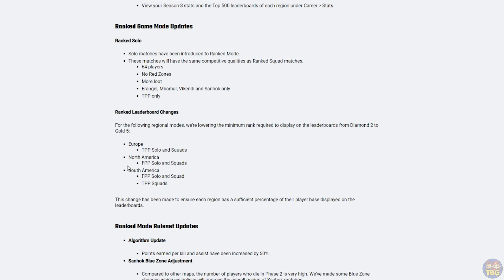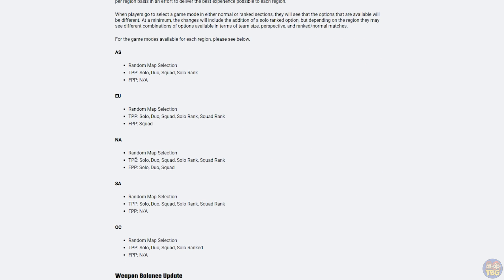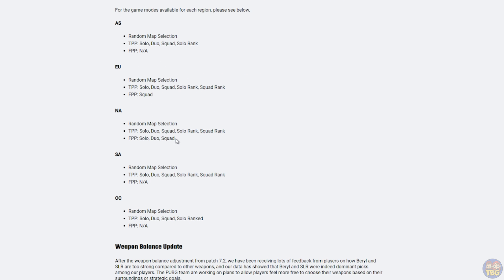As for the other regions, it's a little confusing what is available. The ranked leaderboard changes say that North America has FPP solos and squads, but the regional matchmaking changes say NA has FPP solo, duo, and squad, plus solo ranked and squad ranked in TPP. This kind of infers that NA doesn't have solo ranked in first person in one section, and the other infers that it does. So we need some clarification from PUBG. Maybe I can use a VPN to play in NA for some FPP ranked, but we'd be suffering from pretty bad ping.